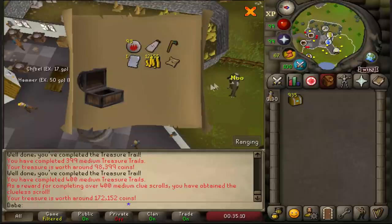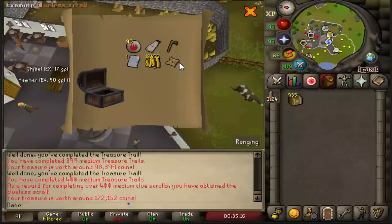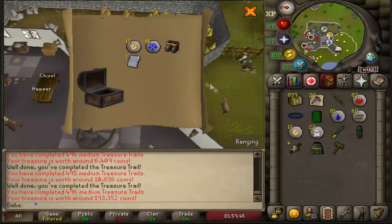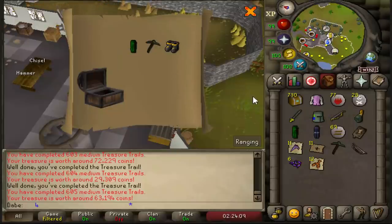On clue number 400, not only do we pick up a cloak and a page, but we get the unique from medium-specific clues — the clueless scroll. So yay. Spiked manacles number two — it's not rangers, but it is the second best item we can get, so I'll happily take another pair of spiked manacles on clue number 460. We then got another pair of climbing boots G — that's three of the cheapest pair of boots.